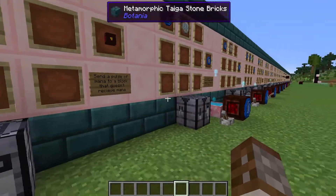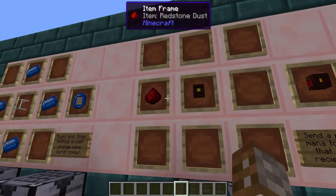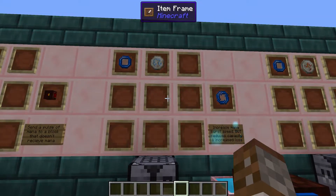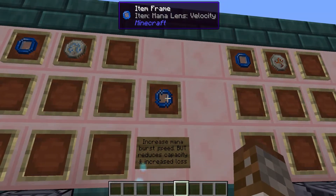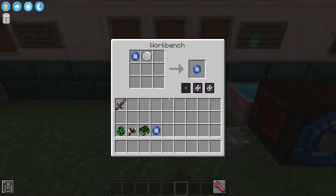The regular mana spreader can only be pointed at things like flowers or anything that can receive mana like mana pools, but the pulse mana spreader can be pointed at anything and still fire a mana blast. This is why we're going to be using a pulse mana spreader for all our demonstrations today. You make it with one mana spreader and redstone dust. The very first mana lens we're covering is the velocity lens, created using a mana lens and a rune of air — it can be placed in any configuration in the crafting table.